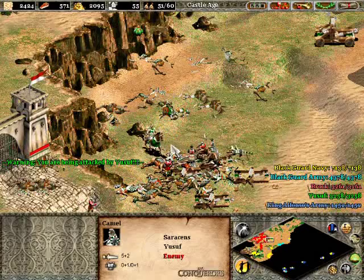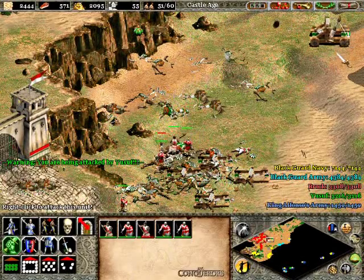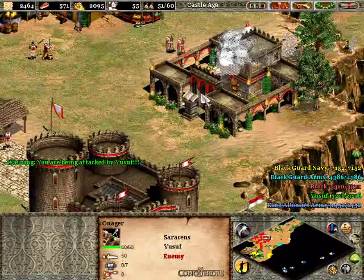The pikemen are actually pretty good — they're actually going to stay alive. I was pulling a King Alfonso on you — King Alfonso against El Cid on you. Trying to get rid of you.